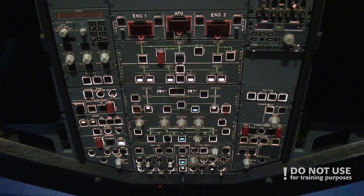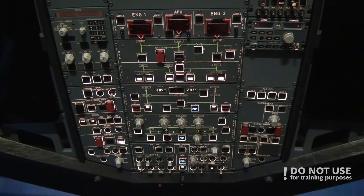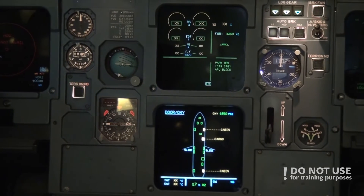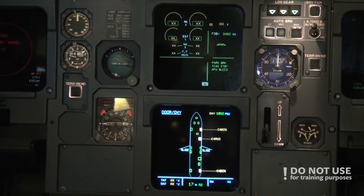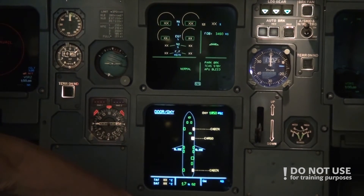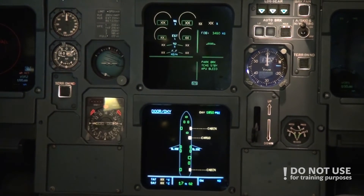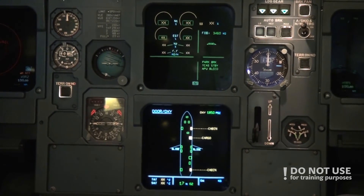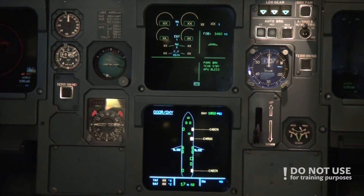Then we check the electrical panel — there should be no white lights, except the amber lights on generators. After the air conditioning and electrical panels, we go back to the ECAM and press recall for three seconds to see that it reads 'normal.' If any messages remained from the previous flight — any errors or equipment faults — they would show here. Everything was good on the previous flight as well.